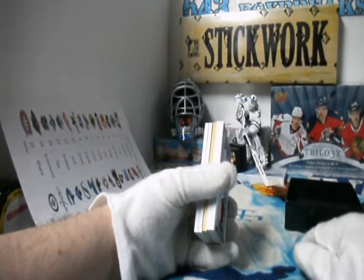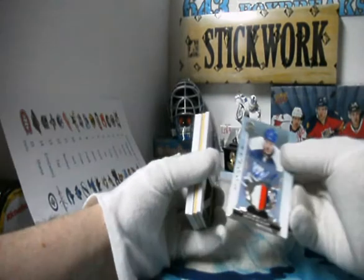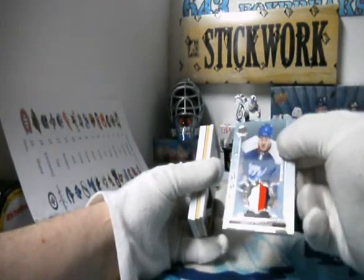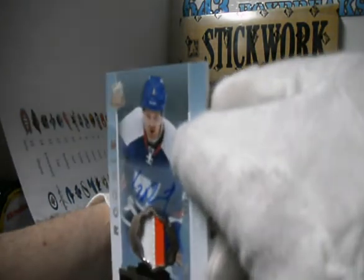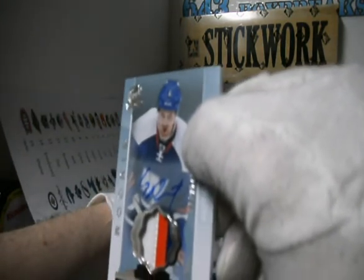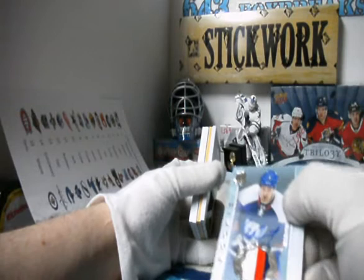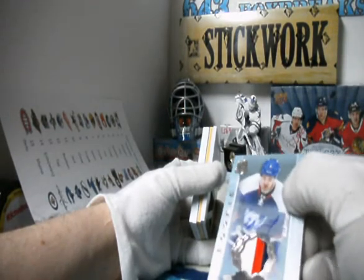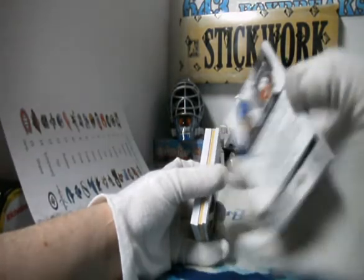For Ed — rookie patch auto, three color. Griffin Reinhardt. Out of 249. RPA. Good value there for you, Ed. You'll like that one. Hard auto and three color. Not too shabby at all. Unlike the base card, it's not completely jacked. That's good shape.